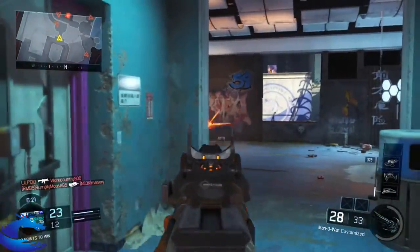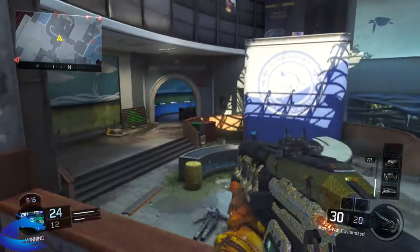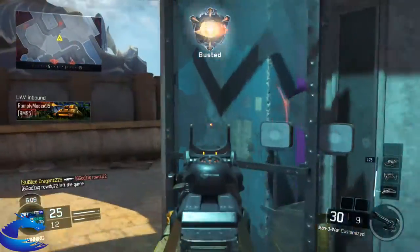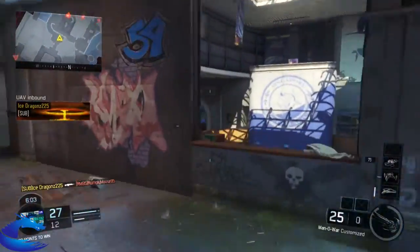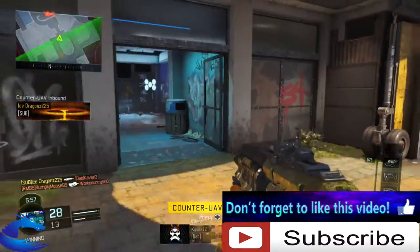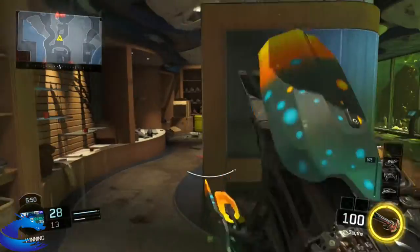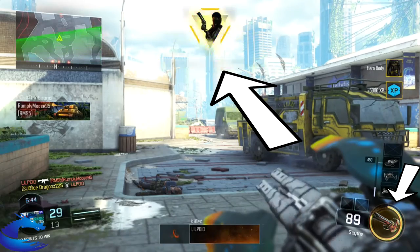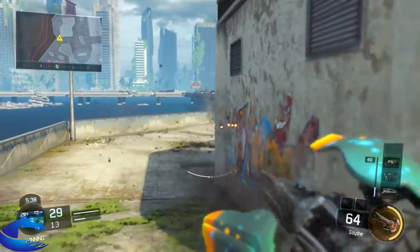That pretty much does it for this class — not too much on this one, pretty straightforward. It took me a lot of different games to play and try out different classes, and I found this one to be the perfect fit. As you guys saw in the gameplay I did die once, but I managed to get 30 kills and one death. If you guys found this video useful, make sure you hit that thumbs up button and subscribe if you're new. Comment down below which guns I should cover next — we're going to be focusing on assault rifles, so make sure you comment your assault rifle. Hope you guys enjoyed this episode, and I'll see you guys in the next one. Peace out!